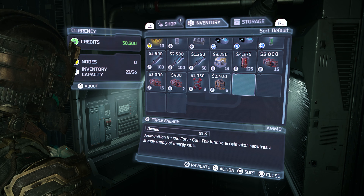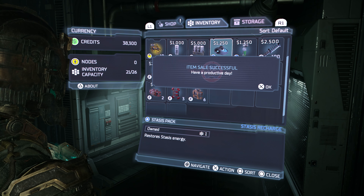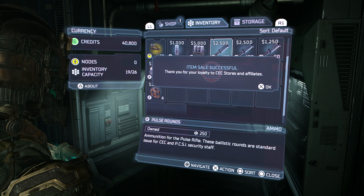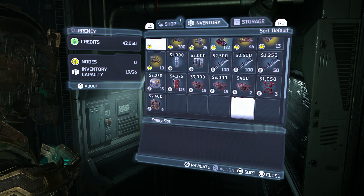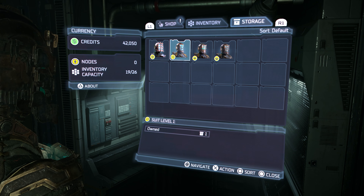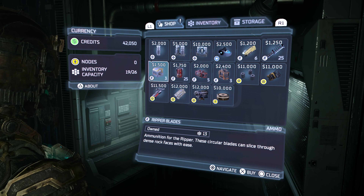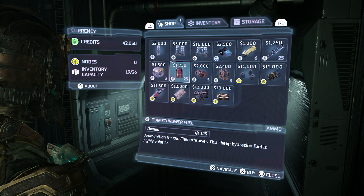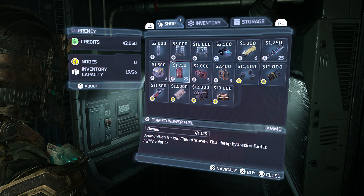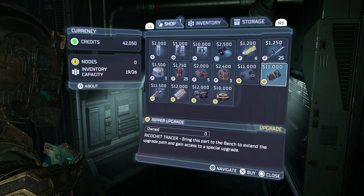Damn, look at all that — two of these! Let's sell that, sell that, carry this one, sell this, sell this, and obviously sell this because I never used the oxygen other than once fighting the Leviathan. Okay I have 42. I could buy four nodes again, or I could buy ammunition. Now which one would be more worthy? The question remains: pulse rifle upgrade, ripper upgrade, flame thrower, contact beam?